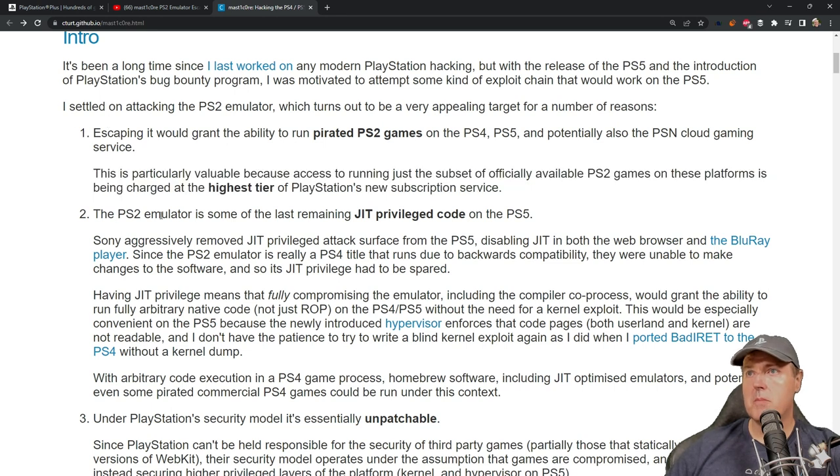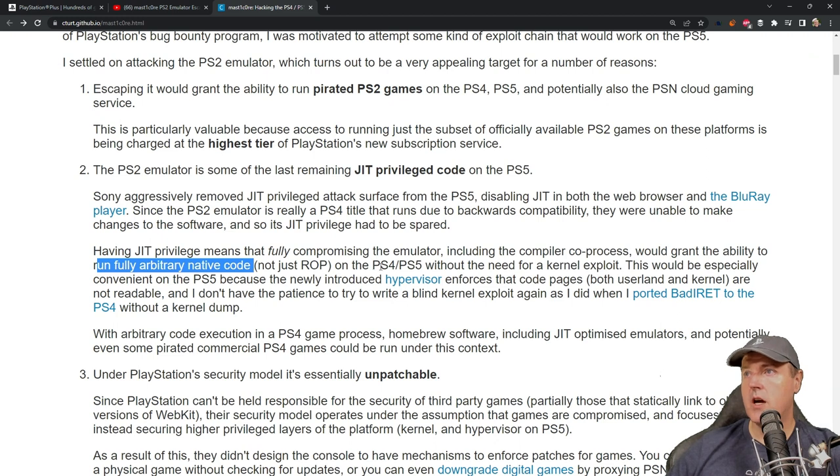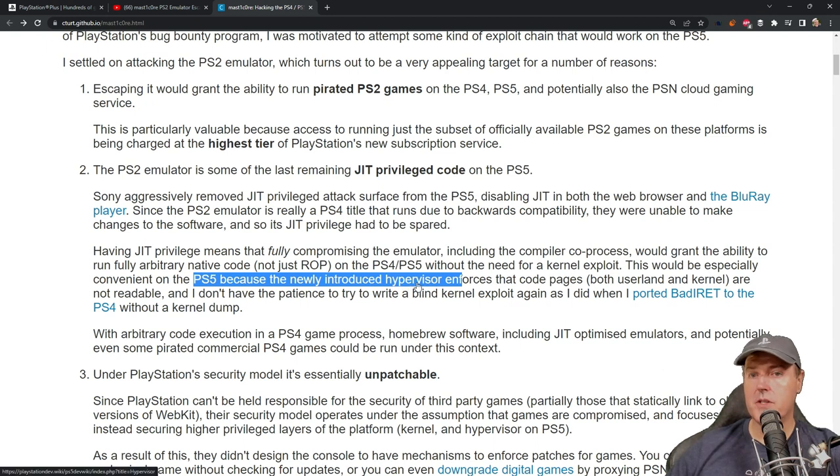Point number two was about the PS2 emulator being some of the last remaining JIT, or just-in-time, privileged code on the PS5. Having JIT privilege means that fully compromising the emulator, including the compiler code process, would grant the ability to run fully arbitrary native code on the PS4 and PS5 without the need for a kernel exploit. This would be especially convenient on the PS5 because of a newly introduced hypervisor, which is one of the biggest blocks in the PS5 homebrew scene, which enforces that code pages, both user land and kernel, are not readable.